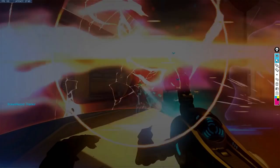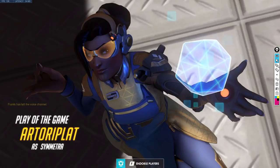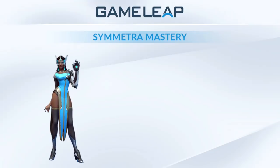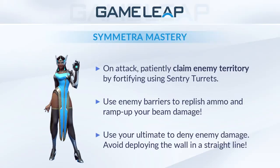Symmetra is a very simple character but she has a lot of potential for high-IQ plays if you have a team willing to work with her teleporter — though that's not always the case since she's not a very meta character and a lot of people will get upset if you pick her. Key takeaways: at the beginning of the game be slow-paced and slowly take over territory with your teleporter and sentries, moving closer to the objective. Take advantage of enemy barriers — shooting them ramps your left-click damage and restores ammo. Use your ultimate to deny the enemy, and don't place it in a straight line unless you're in full panic mode.